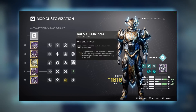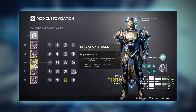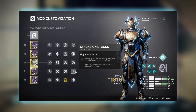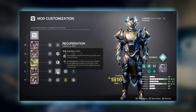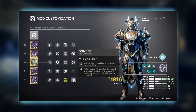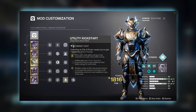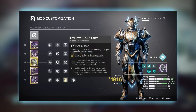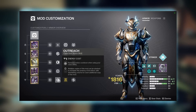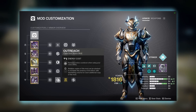On our chestplate we use triple resistance, which is always nice to have. On our boots we use Stack on Stacks for an extra Armor Charge stack when picking up an Orb of Power, plus Innervation and Recuperation. On our class item we use Bomber for grenade energy when using Thruster, Utility Kickstart for class ability energy when using Thruster, and Outreach for melee energy when using Thruster.